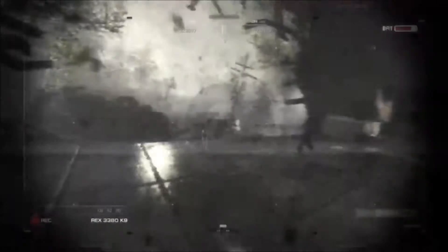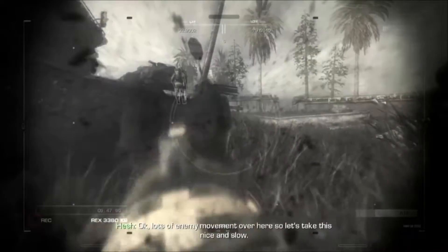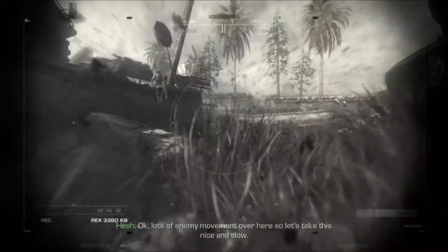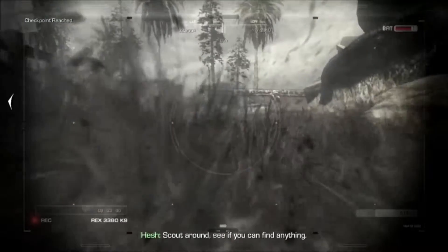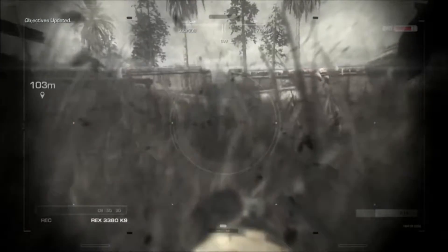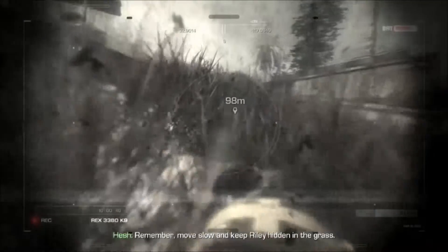Here we go. Okay, lots of enemy movement here, so let's take this nice and slow. Scout around, see if you can find anything. Remember, move slow and keep Riley hidden in the grass.